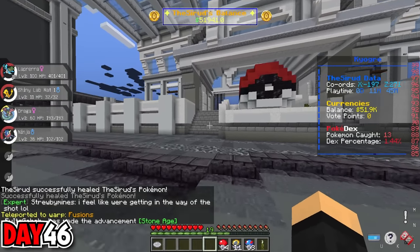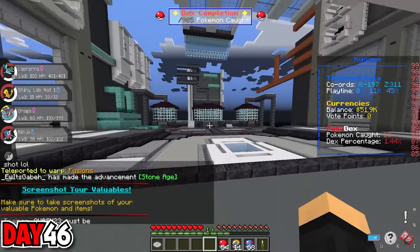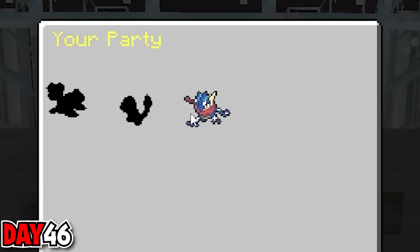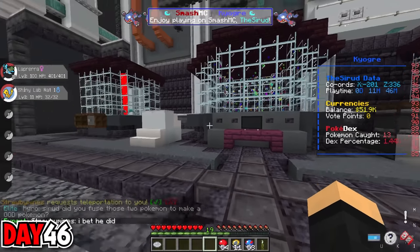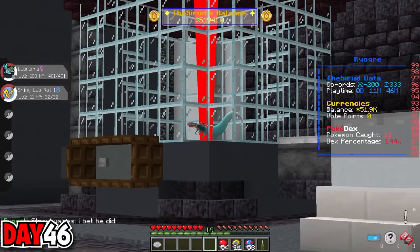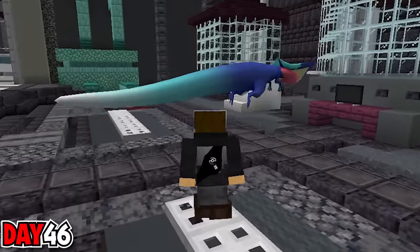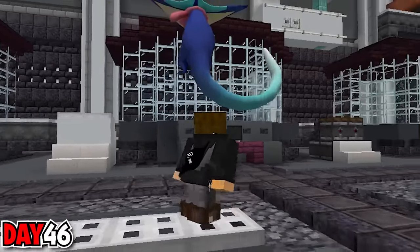Now that I had both Pokemon fully evolved, it was time to go to the fusion room to fuse them together. I entered the computer, inserted Dragapult into one side and Greninja into the other, put in the key, and confirmed that I wanted to fuse the two Pokemon together to get a Dragon Ninja. He was so cool looking — I couldn't tell which fusion I liked more, the Dragon Ninja or the La Prera.